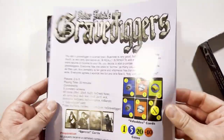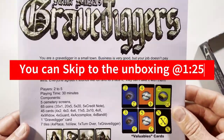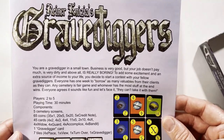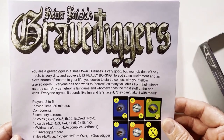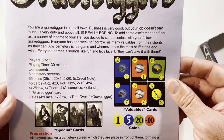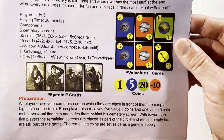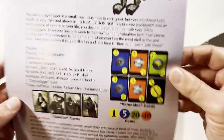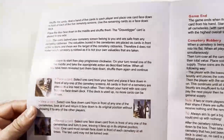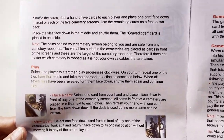We'll go through the instructions. They're pretty light. Grave Diggers by Reiner Kenzias. It gives you a little backstory. Two to five players. Special cards. I'll try to hold this here so you can pause it and read the instructions in case you have it and lost the instructions.